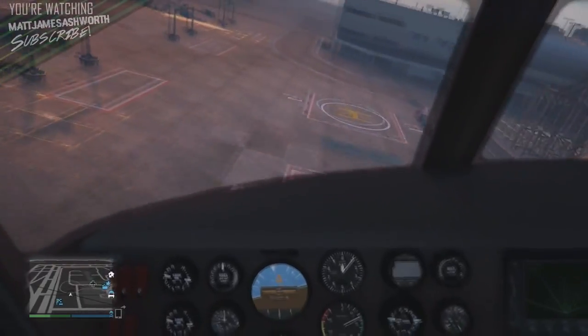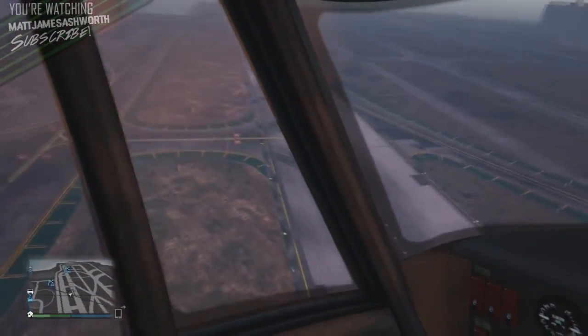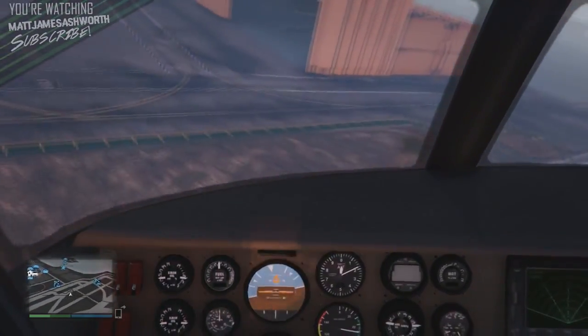As you guys can see in the video, we do have the working dials and gauges that we have in any other helicopter, plane, car, boat — you name it. We've got the working gauges again. It's pretty epic, I do really like this cockpit. You can see out the windows quite easily, and I just really like the way it handles in first person.